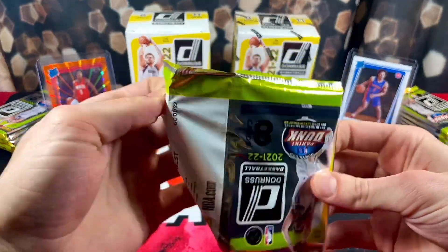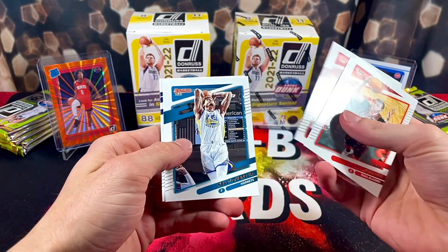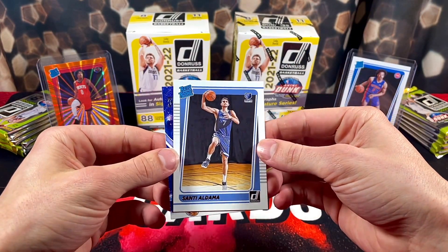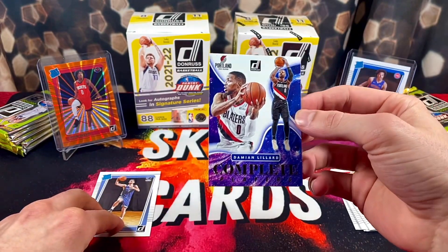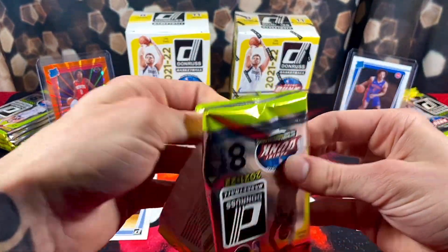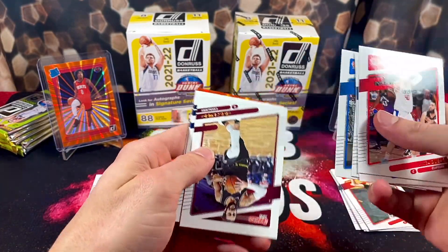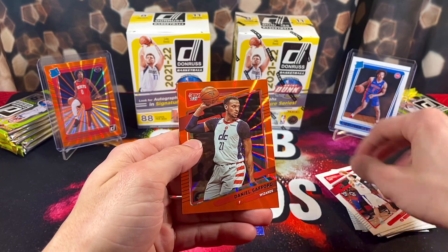All right, here we go — here's what the base cards look like, very similar to Donruss Football. We got Okongwu, Uber Junior, Draymond, Jordan Pool — ton of Warriors to start. Boban, our first rookie Sandy Aldama, and a Complete Player insert — pretty cool, I haven't seen this one yet. Dame. The laser will be in the back if you get one. We got Zubac, Lou Dort, Danny Green, Drummond, Ricky Rubio, Sabonis, Kemba, and an orange Daniel Gafford.